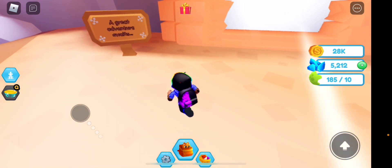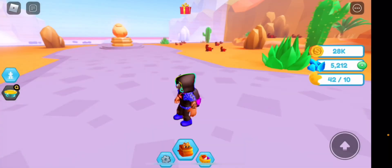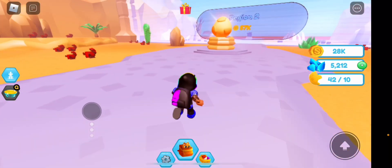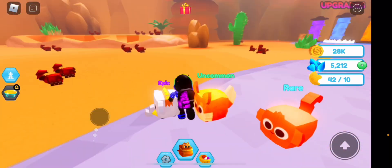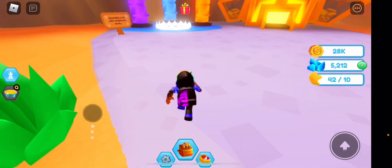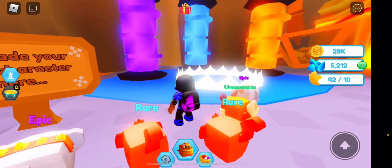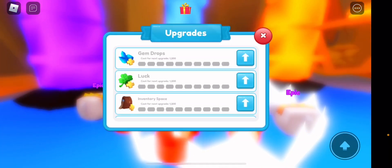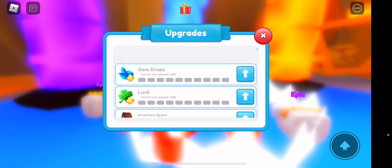Now let's go to region two. It's called 'A Great Adventure Awaits' — it cost me 18K coins, not too expensive. I'm in region one of the desert area right now, and region two costs 52K. There's actually an upgrade station here I haven't seen yet — let's check it out. We have gem drops, luck, inventory space, pickup reach, and shard drop chance.